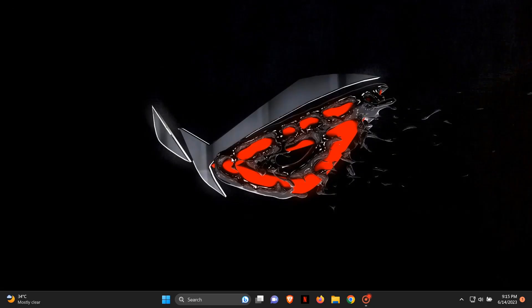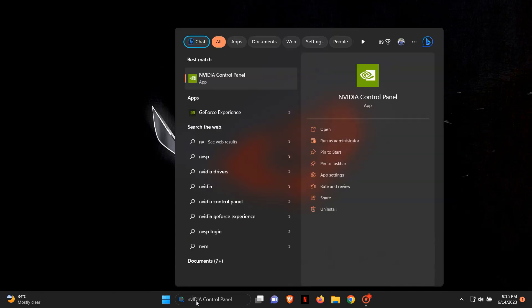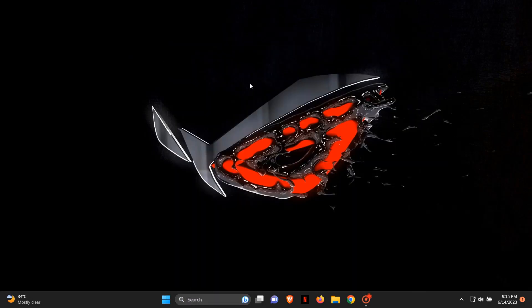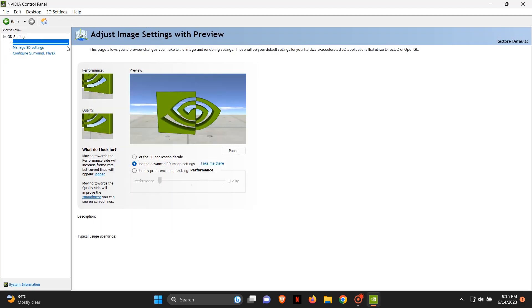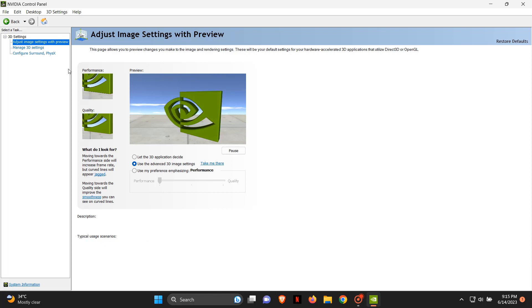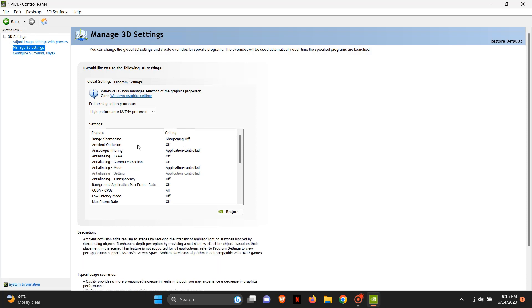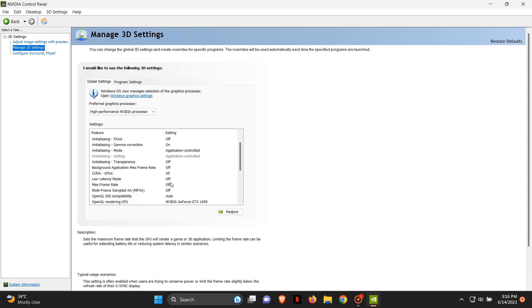Step three: go to the search bar on your Windows and search for Nvidia Control Panel. If you have an AMD graphics card, search for AMD Control Panel. If you don't have any graphics card on your PC, search for Integrated Graphics. In my case I have an Nvidia graphics card. Now do exactly the changes I do for the best FPS possible for Valorant — note these settings are only for Valorant.